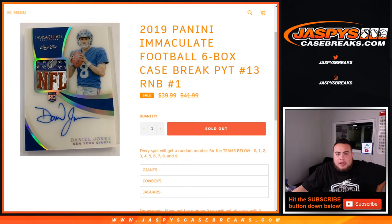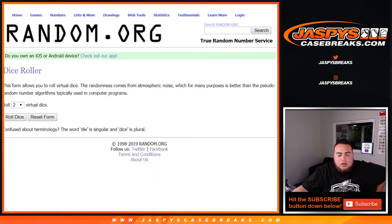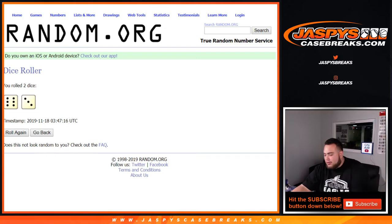There you go. Again, this is for the Giants, Cowboys, and Jaguars. Dice roller — that's the customer's Aaron down to Diane, zero through nine. Roll dice six and a three, nine times. Good luck.